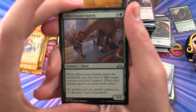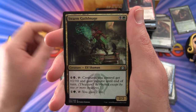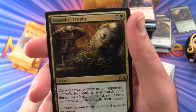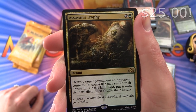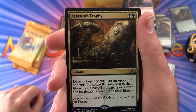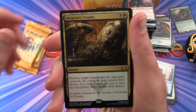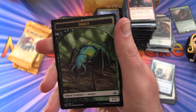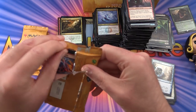Today we have Deadpool doing the pack blessings as well — if you haven't checked that out, go take a look. Next up: Affectionate Indrik, Swarm Guildmage, Wee Dragonauts. And the rare is — yes! Assassin's Trophy! The big hit. It's an instant for two — destroy target permanent an opponent controls; its controller may search their library for a basic land card, put it onto the battlefield, then shuffle. Very happy to get my Assassin's Trophy. An Izzet Guildgate and an Insect token.